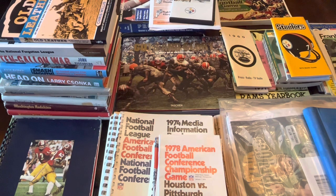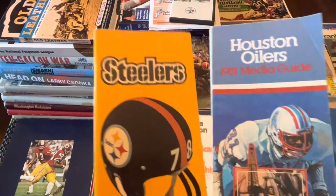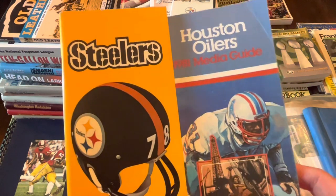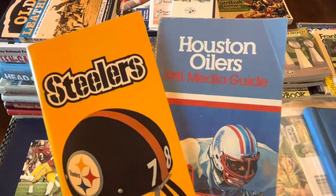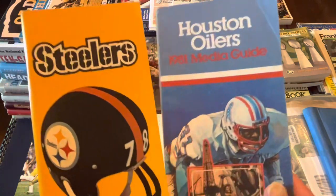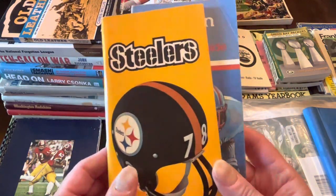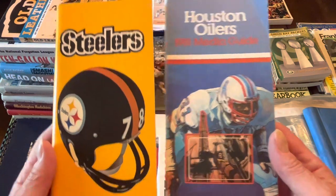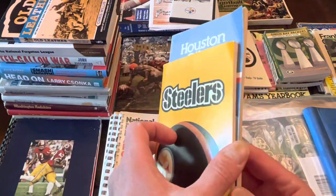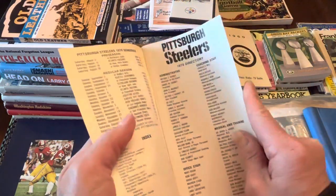I'm a media guy, so let's start with the media guides. Some of these have been digitized of late — the Broncos and Colts put them all online, which is a great resource. There's also a link someone shared to guides digitized for a variety of teams. Whether you go for the digital versions or collect the physical copies, some can be very pricey, especially for a team in or near a winning year. But these are really cool because they give you just a little more depth.